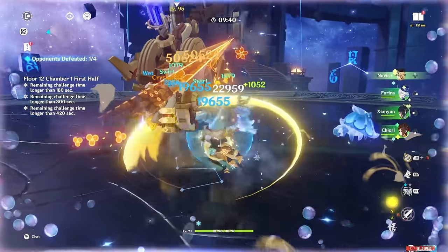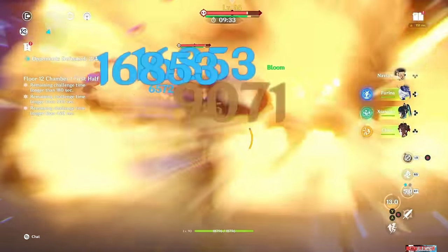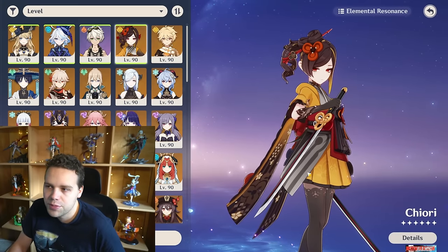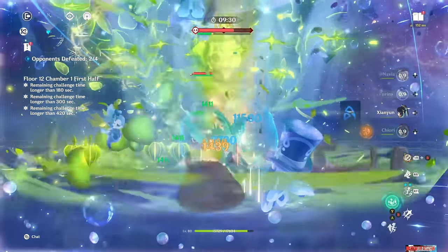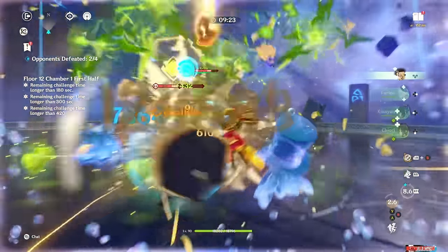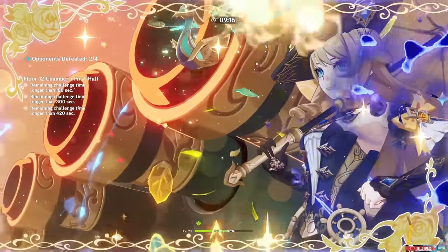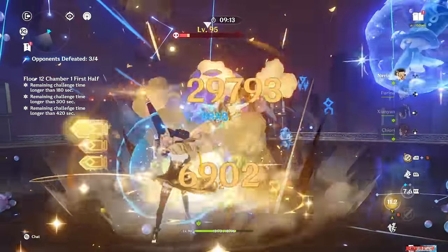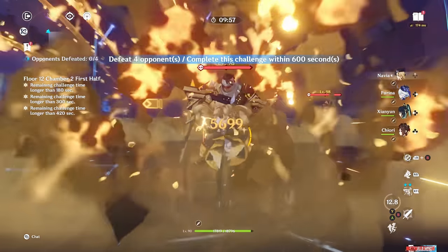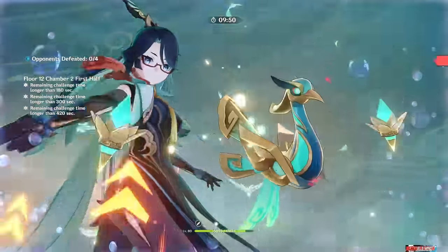For rotations, I like to do the same rotation for both of these teams. Navia doesn't really have to worry too much about needing Bennett's burst to buff her. I usually start with Farina skill and burst, then Bennett skill and burst, then Jiori burst and skill. You want to burst and skill so that you can skill again to swap into Navia — if you skill and burst you won't have enough time to activate her passive. Your burst will benefit from both the Bennett buff and Farina stacks, dealing around 70k damage, then switch into Navia.